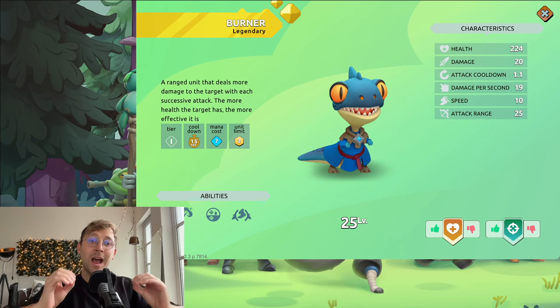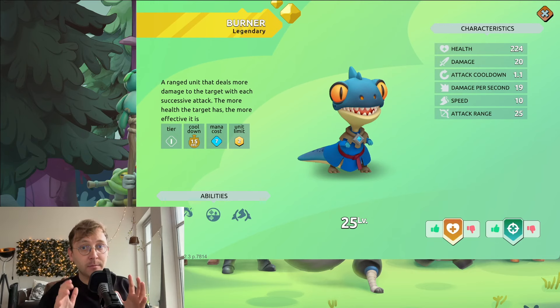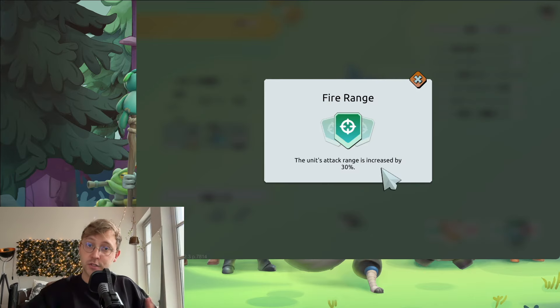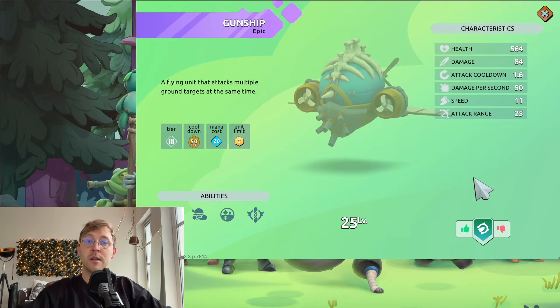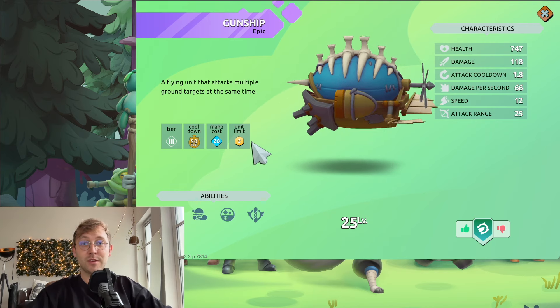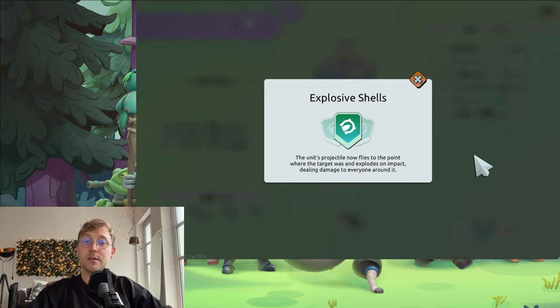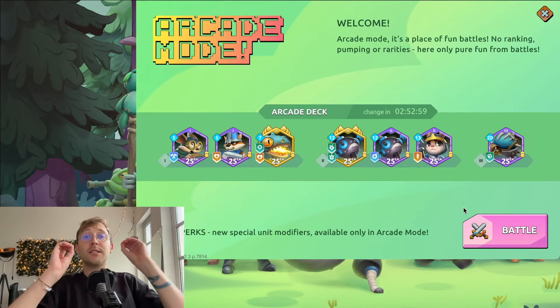The next group are the green perks — the group perks. These are available only to a certain type of unit. For example, the armor destroyer perk for units with piercing damage, or fire range where the unit's attack range is increased by 30 percent. We also have the new gunship as a tier 3 unit addition, and here we can see its perk: explosive shells, where the unit's projectiles fly to where the target was and explode on impact, dealing damage to everyone around it.